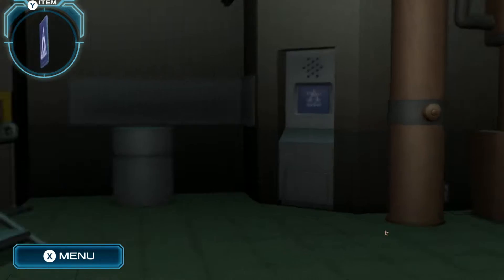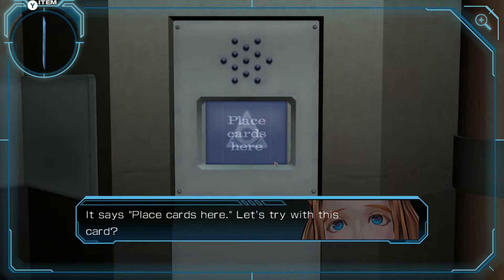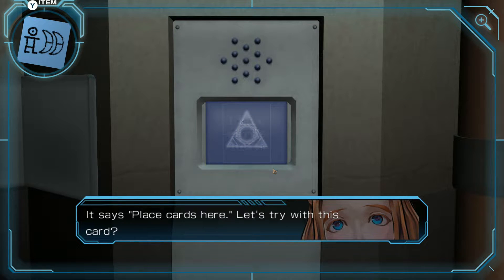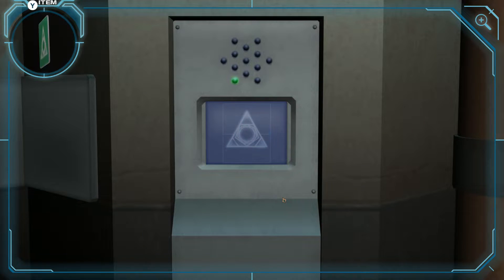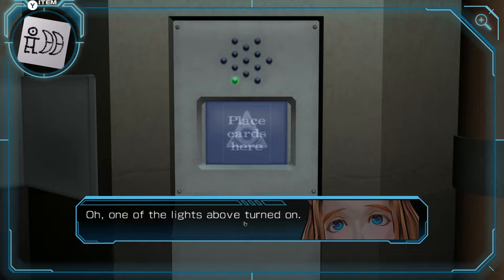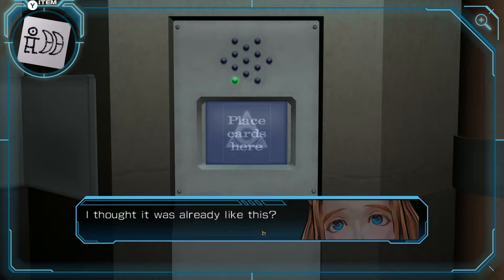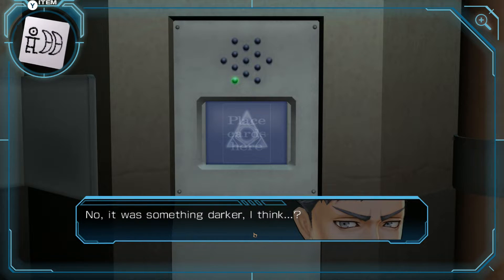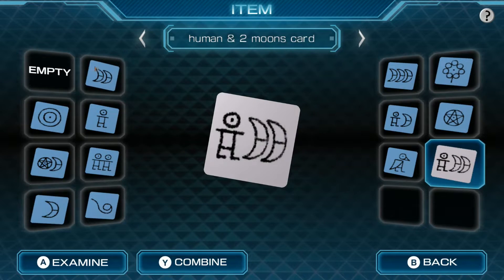Place cards here — right, I saw that terminal before. Let's start with that then. It says place cards here — let's try with this card. One of the lights above turned on. Did the color of the card change? Looks like it did — it's green now. I thought it was already like this. No, it was something darker. Regardless, we still don't know everything. Let's find more cards — maybe we need to activate them all or something?